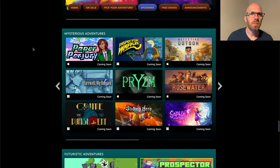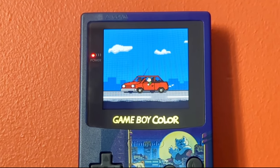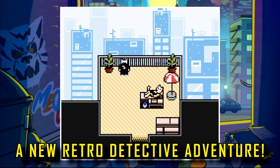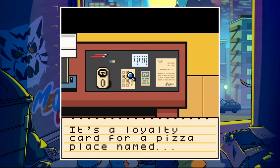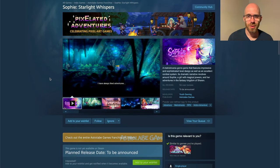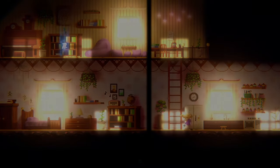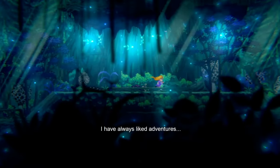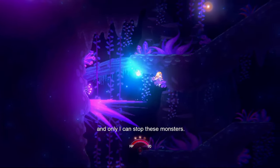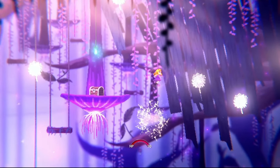We're moving into the Mysterious Adventure section. Inspector Waffles will be our first contender here — very, very chunky stuff, Game Boy Color inspired, and it just makes me so fuzzy thinking that I'm back in the days playing these low-resolution video games. And now with Sophie's Starlight Whispers we go into the other kind of HD 2D thing I was going about — a lot of effects, strong parallax layers, and this blurred foreground that just works so well.